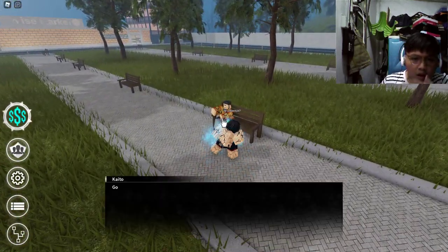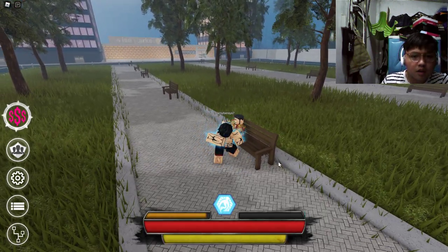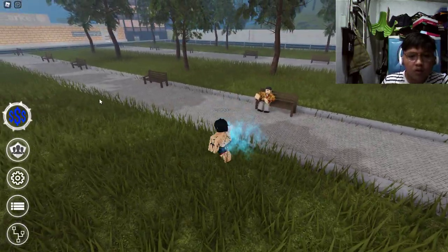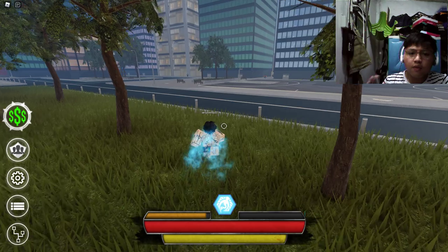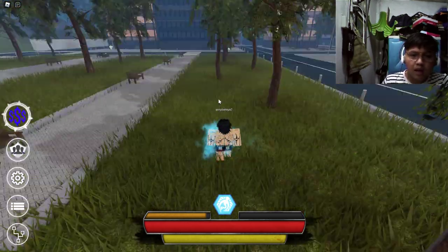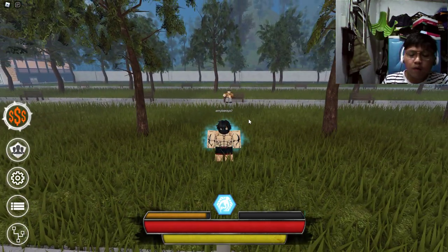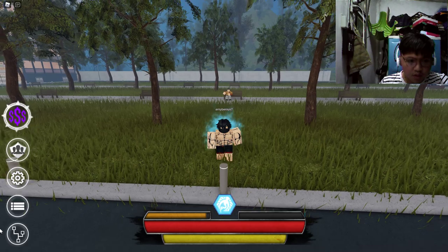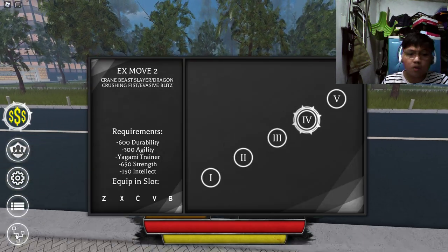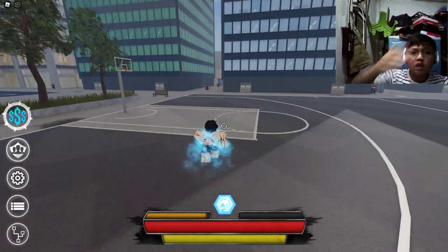You have to come over here to Wise Market and talk to this guy. He will tell you that you have a lot of evasives and stuff like that. You have to have Yagami equipped when you talk to him. He will say you have a lot of evasive options — use X Move 2.